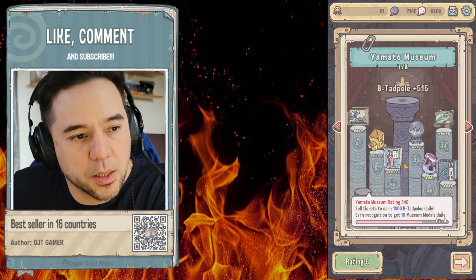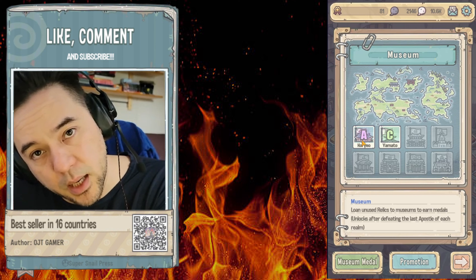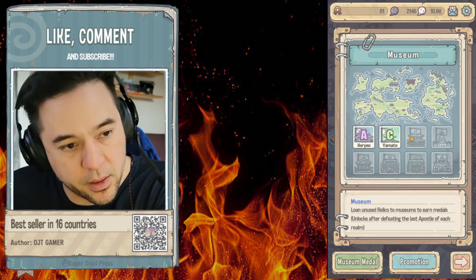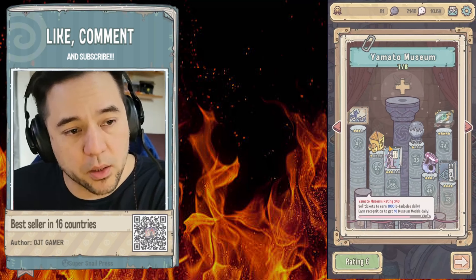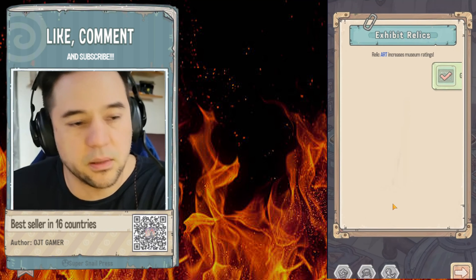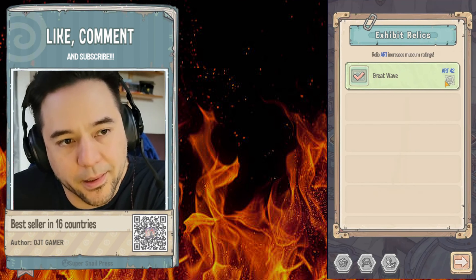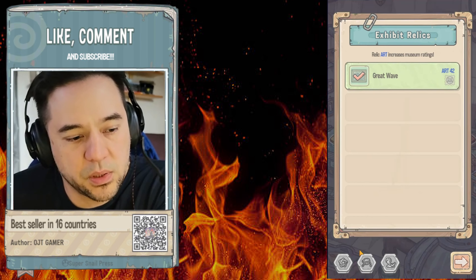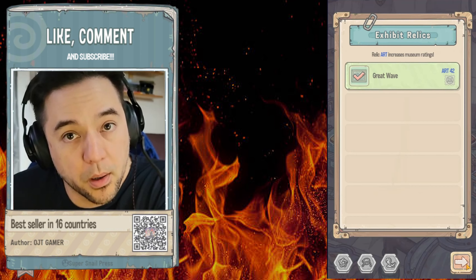I went ahead and opened up the museum. It unlocked because I traversed from one area to the next. When you first come in, you'll see something like 'exhibit this art relic' — that's the only one you see. That means it's the only one you can put in there. Put it in there — that's all there is to it.